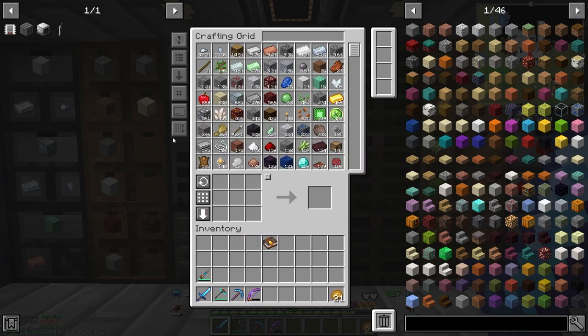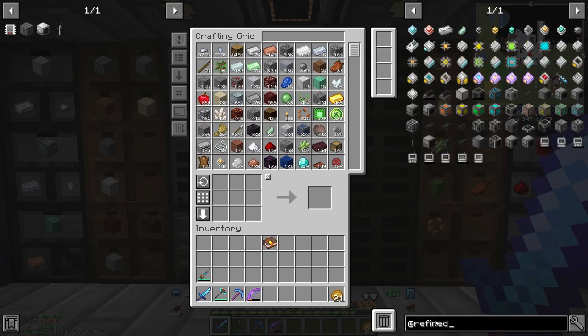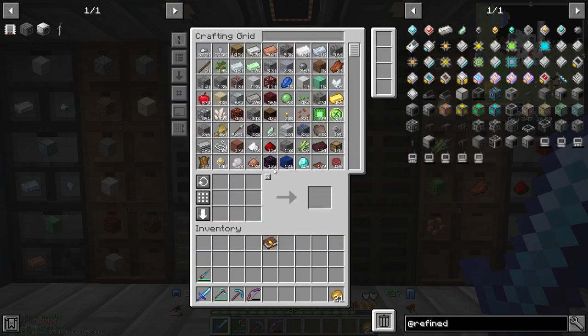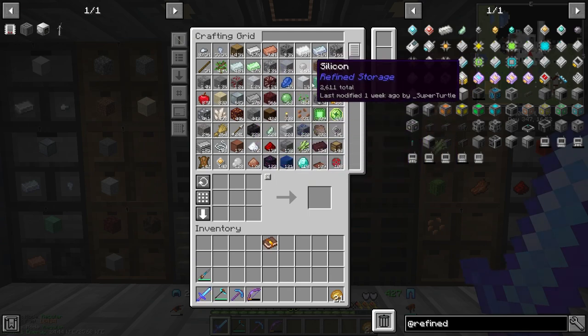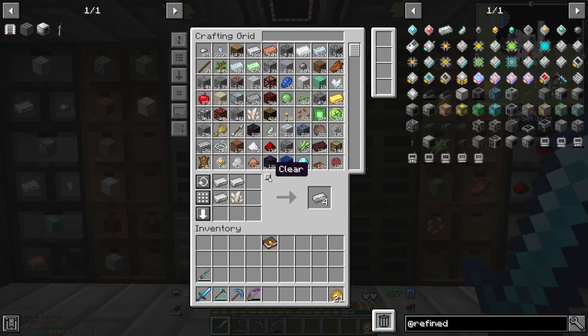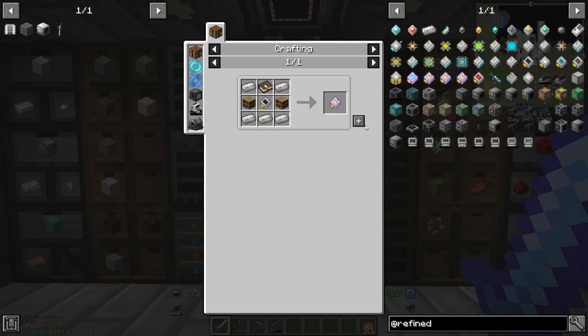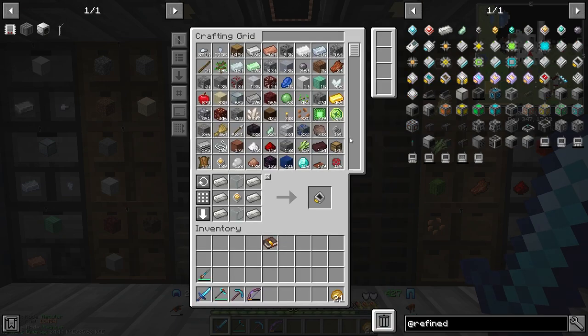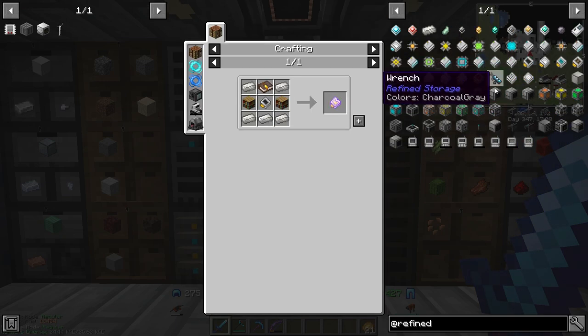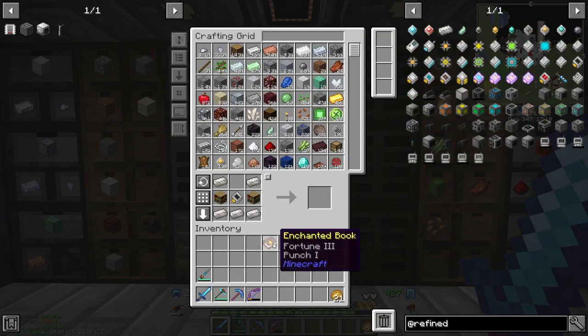We can just chuck these all away, we don't need to enchant all that much more anymore. Let's go here at refined storage. What do we need for that middle piece? Just an upgrade - how can we be out of that? That's okay, we can make a heck ton of this and now this will eliminate the problem we've been running into. Fortune three, okay, so like this.